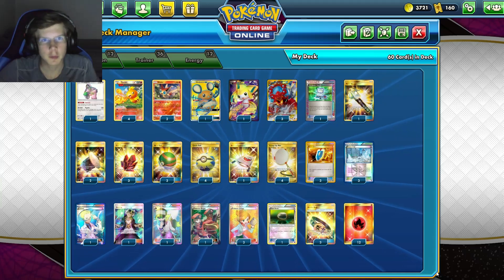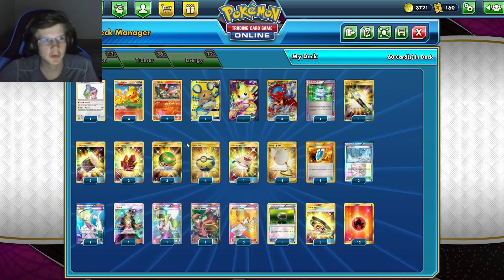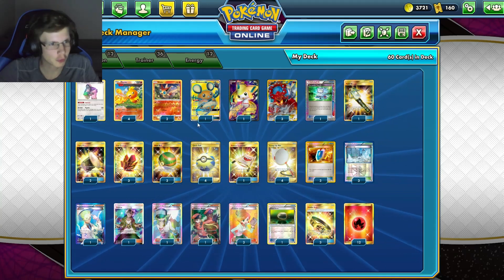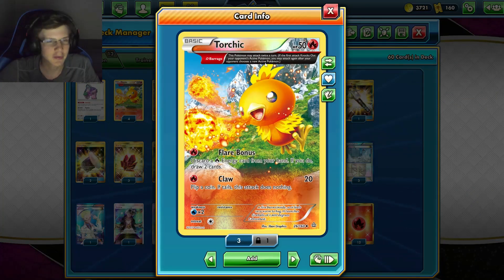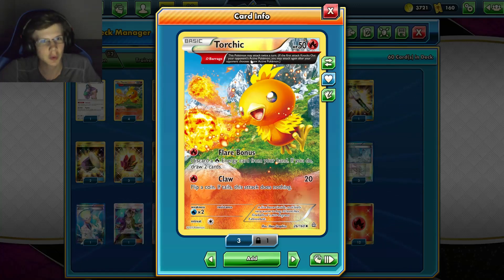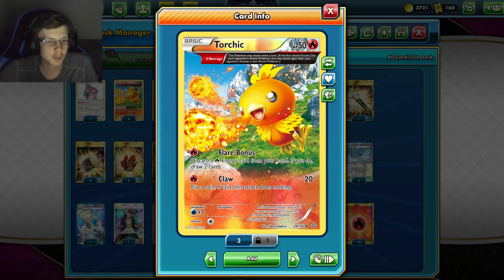Yo, what's up guys? Caduceus here back with another Pokemon Expanded Deck video. Today we got a really fun deck in Torchic. This guy has 50 HP, but the thing about Torchic is that it can attack twice a turn, which is pretty good.